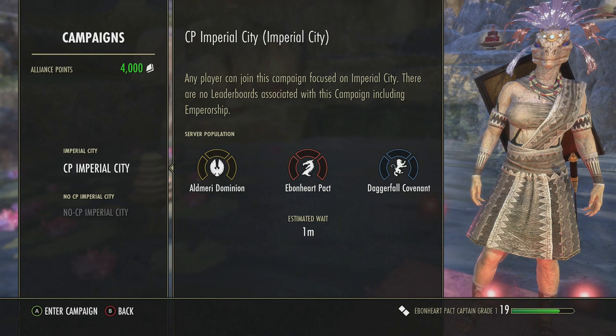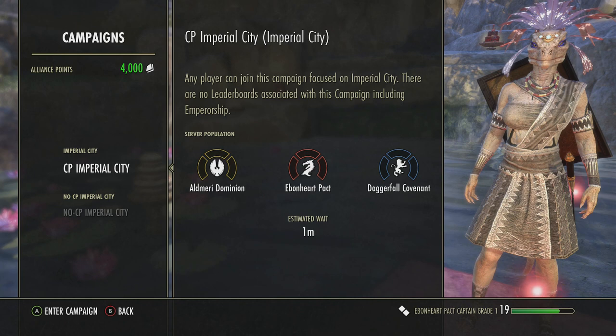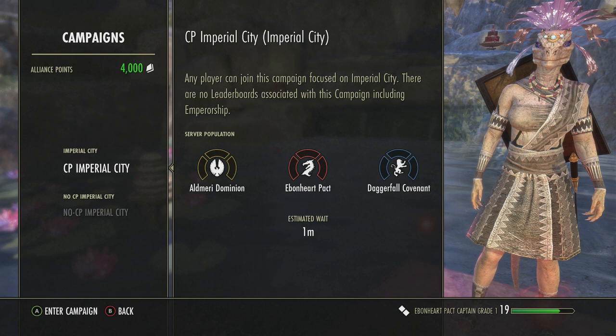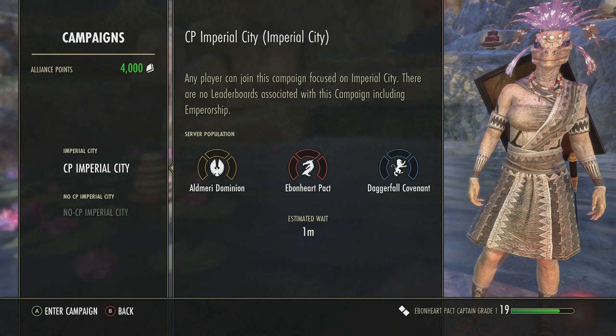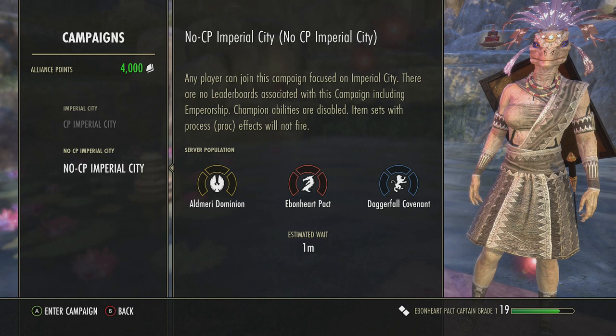Now all you need to do is access through the start menu. Go to Campaigns, then Imperial City, and there are two options to choose from. Imperial City CP, which stands for Champion Points - any player can join this campaign focused on Imperial City. There are no leaderboards associated with this campaign including Emperorship. It shows you the server population for the Aldmeri Dominion, Ebonheart Pact, and Daggerfall Covenant. Your estimated wait time is underneath the alliance you have chosen.